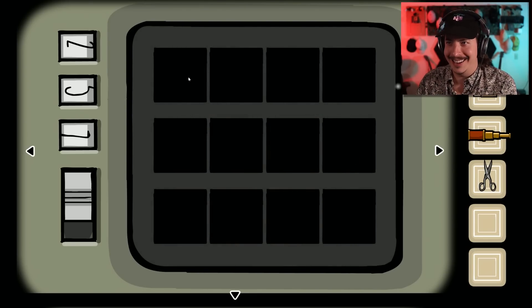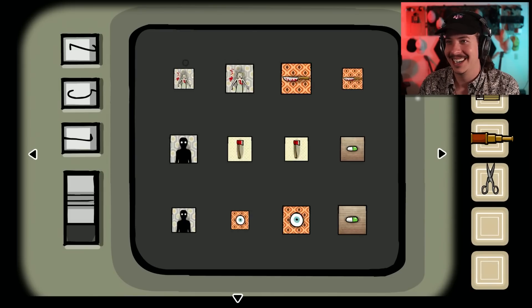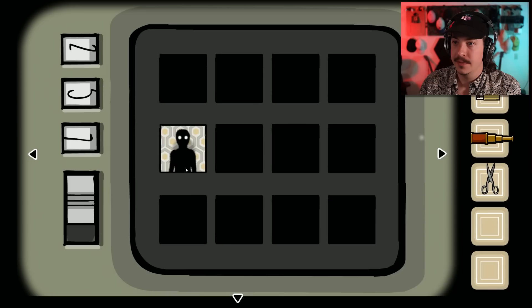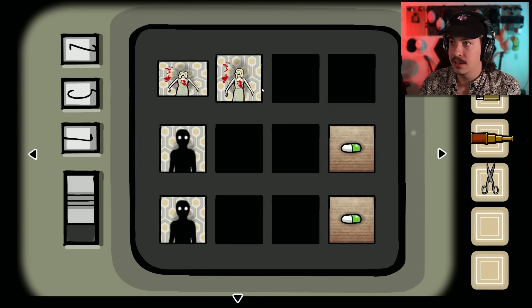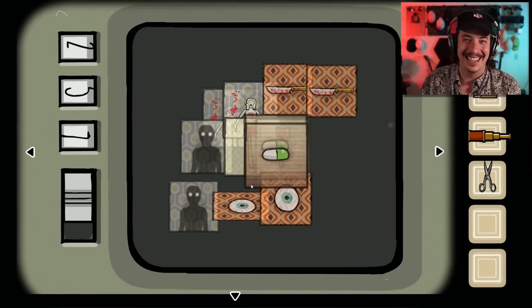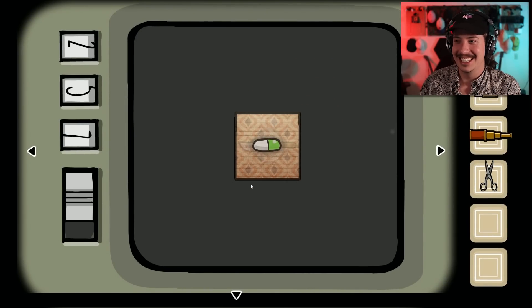Oh no, not another one. Oh boy. Wish me luck. Across, across, down, down, done. Down, down, cross, across, across — the easiest one. Let's freaking go! Let's go. Alright — black cube. Perfect.